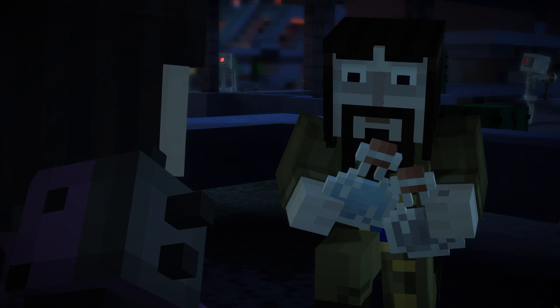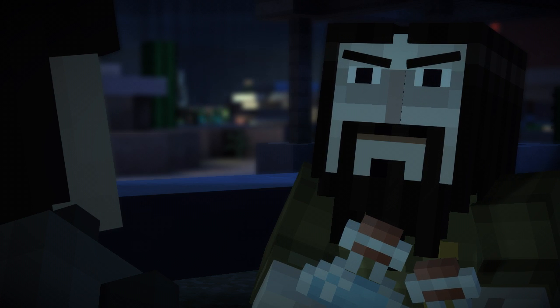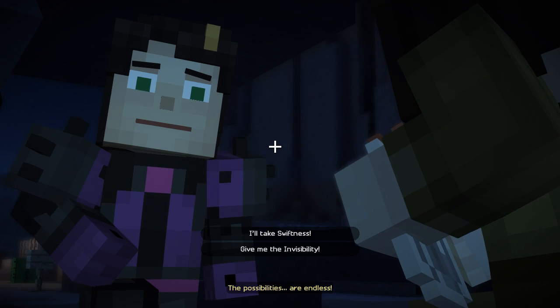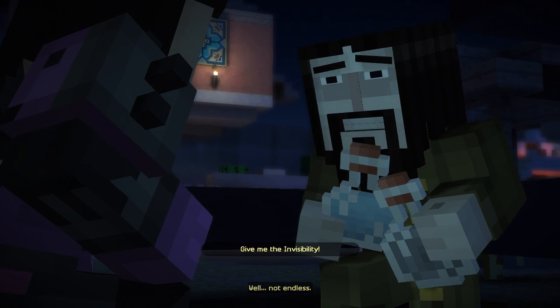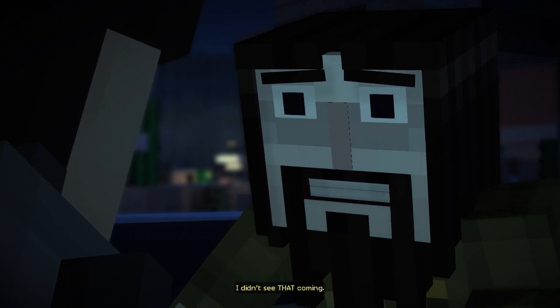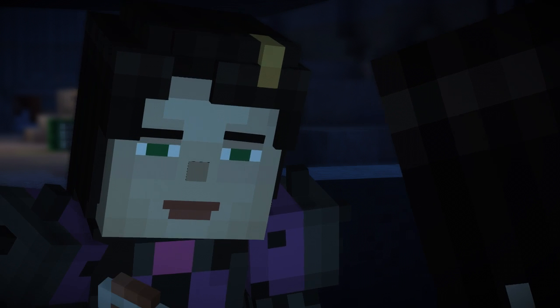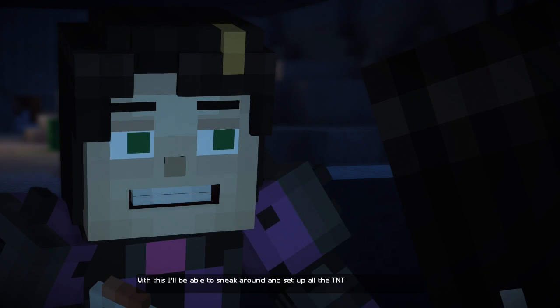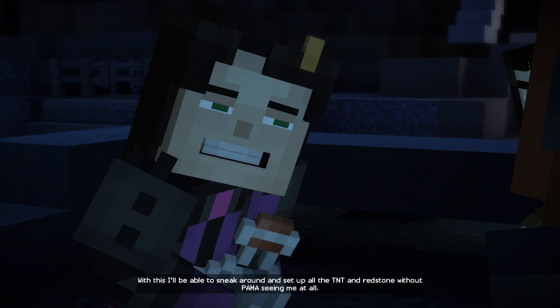These should do the trick. Choose, Jessie! Quickly now! The possibilities are endless! Well, not endless. I'll take invisibility. I didn't see that coming! With this, I'll be able to sneak around and set up all the TNT and redstone without Palma seeing me at all.